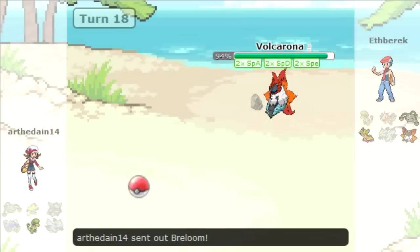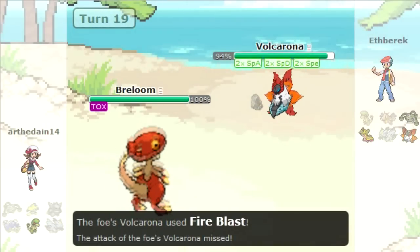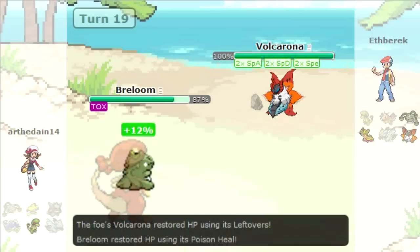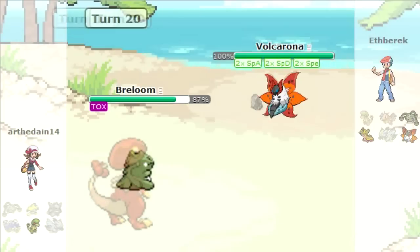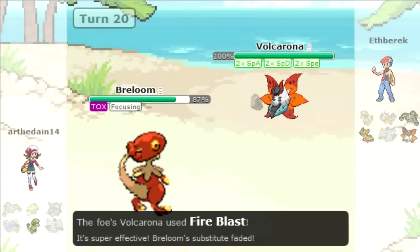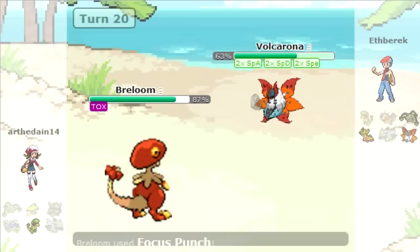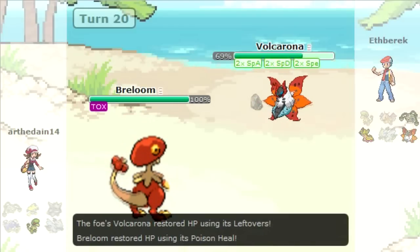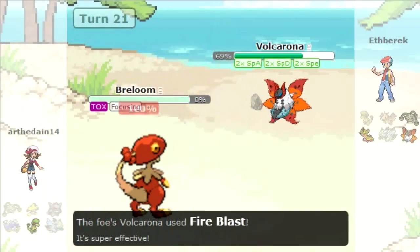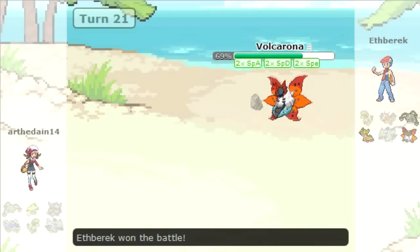He goes out into Breloom, basically banking on me missing Fire Blast — and sure enough I miss the first one. He subs up, but he can't put me to sleep because my Ferrothorn is already asleep. He goes for Focus Punch, which isn't very effective against my Volcarona due to Bug typing — that's pretty much saving my ass here. He goes for another Focus Punch, I hit him with Fire Blast and take him out. That's the game. I got lucky in the middle, I won't deny it, but banking on a 50/50 — you lose, you lose; you win, you win. It happens.